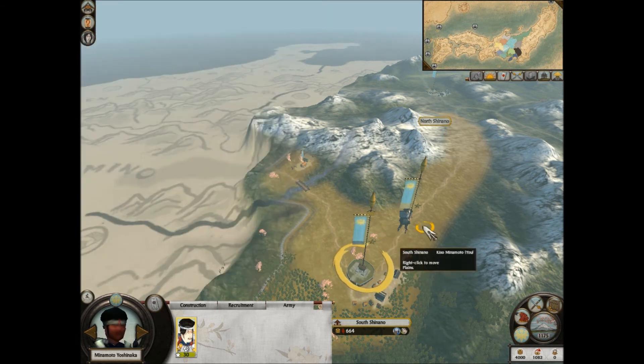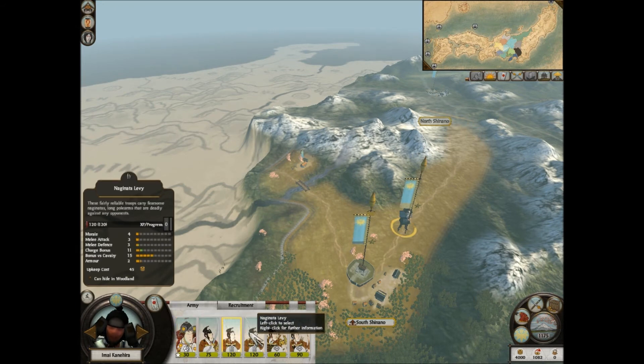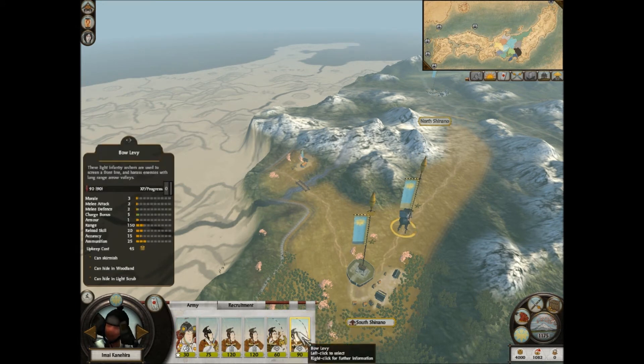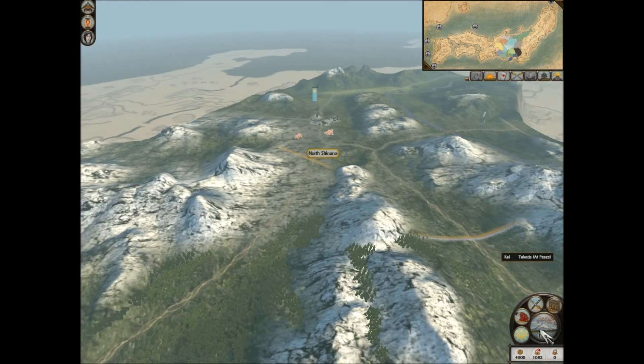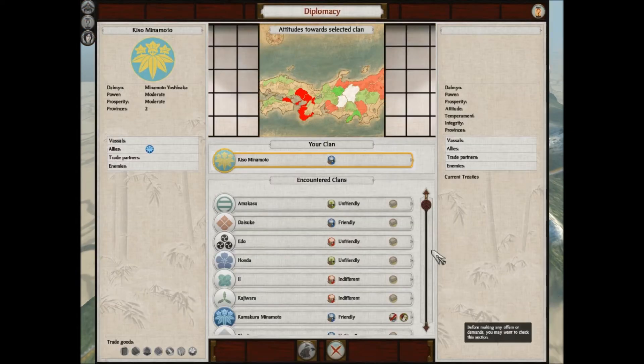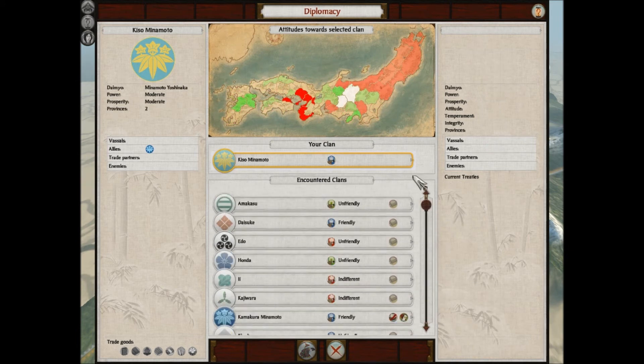I've got Yoshinaka and Isshai Kanahira. I have one sword attendant, two naginata levies, a bow attendant, and a bow levy. I'm going to go into diplomacy first and try trading with as many people as possible - I can trade with a lot of people. I'm going to save and try to attack the Toki guys.